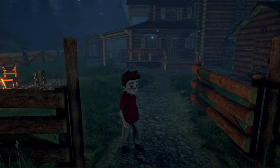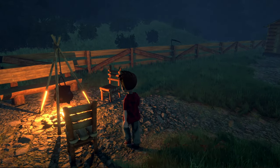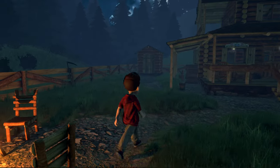Tim Burton's art direction is usually dark themes with a cool color palette. That's what I'm trying to achieve here with the full moon and the warmth of the cabin. The outdoors has a bluish-green fog to it, giving it a sense of uneasiness and a sense of dread.